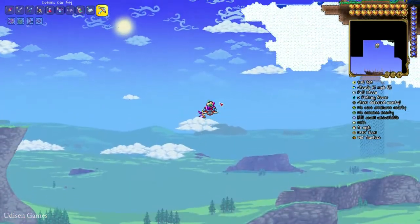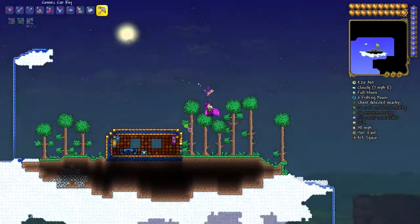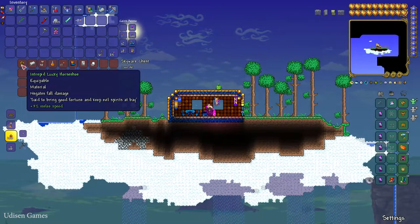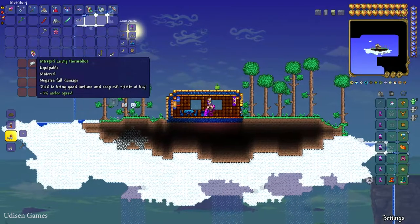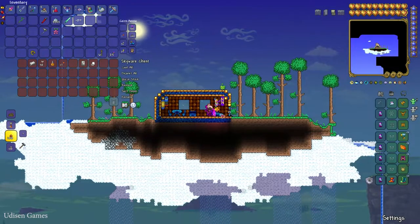Boom shakalaka! Find the flying island, go inside the flying island — hello, how are you! We found the Lucky Horseshoe: plus 50% melee speed, increases negated fall damage, brings good fortune, and so on. Also the Sky Mill, of course, as usual.